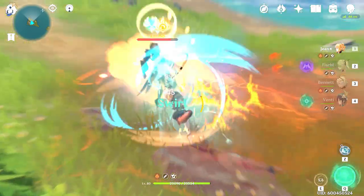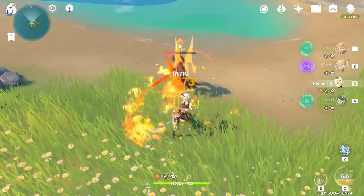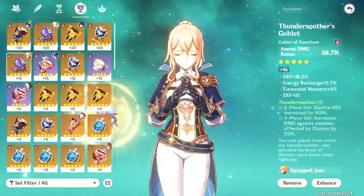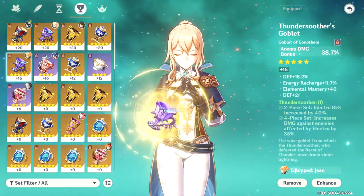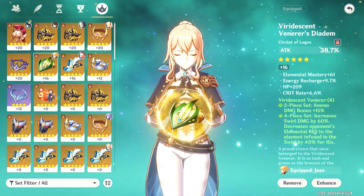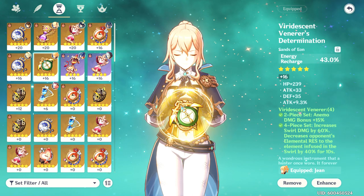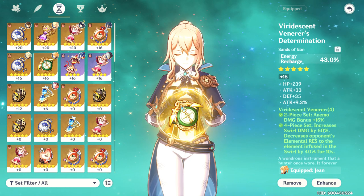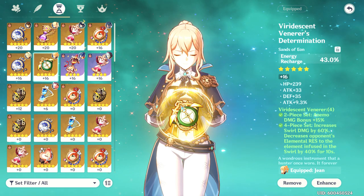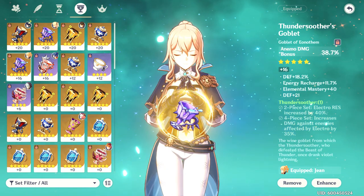You can probably tell that this build is extremely strong and necessary for high DPS combos, and that's why you need the four-piece set for this build. For the Sands, Goblet, and Circlet slots I would recommend energy recharge percent on your Sands, Anemo damage percent on your Goblet, and attack percent on your Circlet. Energy recharge percent ensures that you are elemental bursting off cooldown because you want to deal high DPS, heal your party, and apply the artifact set swirl reduction as often as possible. The Anemo damage on your Goblet is just to deal more damage.